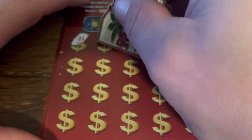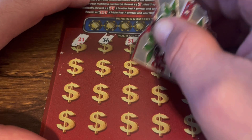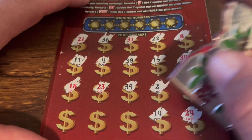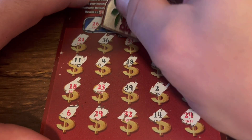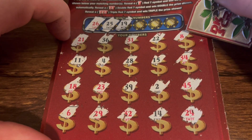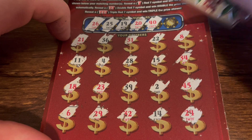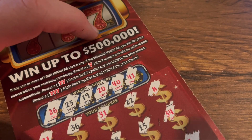Come on seven! 18, 23, 39, 2, 45, 24, 14, 32, 29, and a 6. Those symbols: 26, no, 25. We got 24, 19. No 19. 20 — nope. 40, and 41. Nothing on the first one, but that's okay, we got four more left.